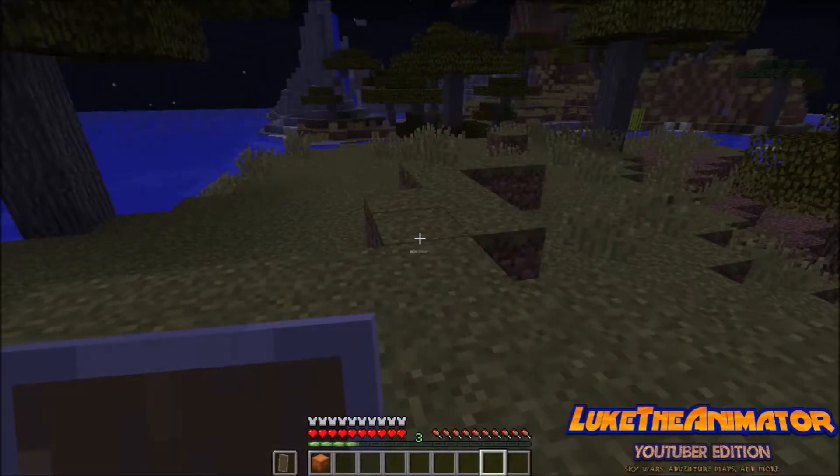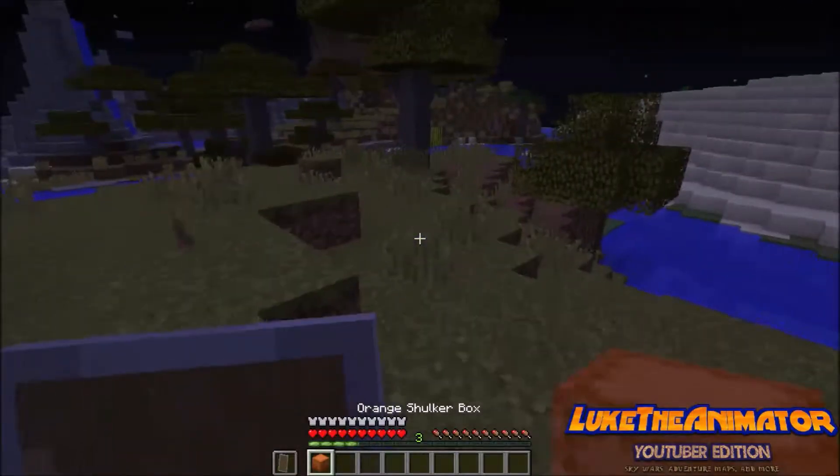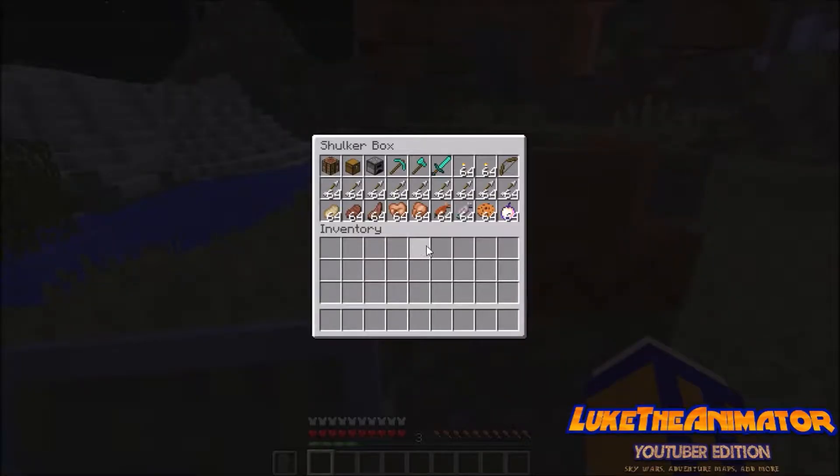And in this shulker box that I have right here is, well, a bunch of stuff. I'll let you see what's in it. I decided to pack up this much food, this many arrows, a bow, and two stacks of torches.